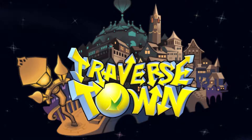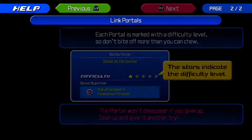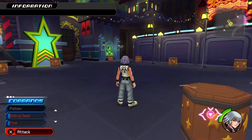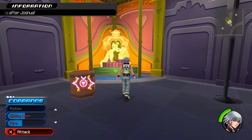There it is again, that little record scratch sound — it sounds cool. Unlocked link portals — little side objectives you can complete. They have you do certain tasks, and you get things for completing them.